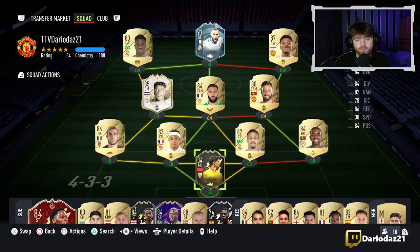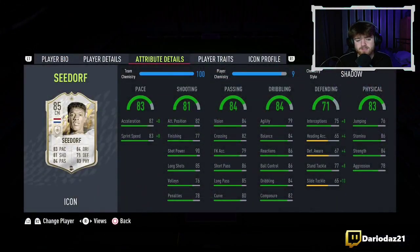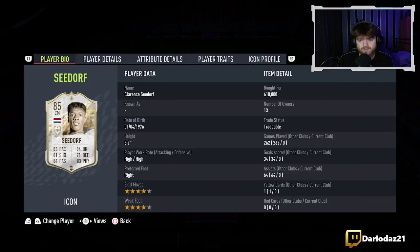Alright lads, it's DariDos. Today we're back with another icon review and this time it is the baby Seedorf. We picked him up for 610,000 coins. He's going for around 680,000 coins at time of recording, so a bit of nice profit there.